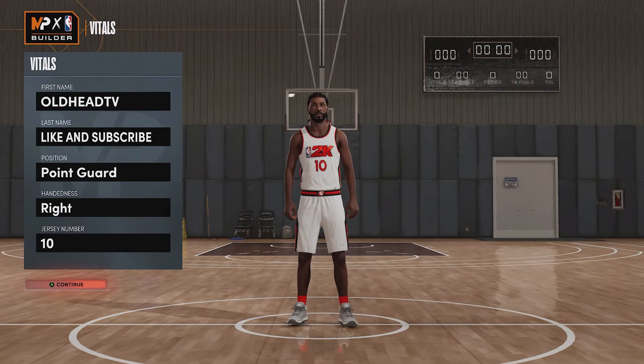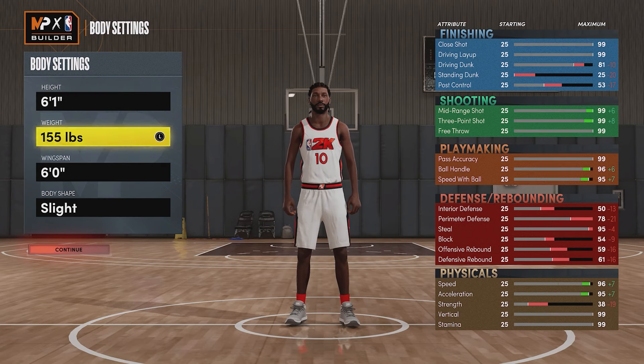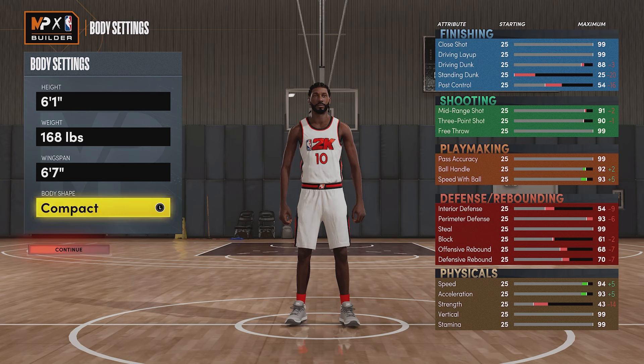For the rebirth you're gonna put yes. Your vitals you're gonna leave those the same. Now your body settings - your height you're gonna go to six foot one. Your wingspan you're gonna go to six foot seven. Now pay attention carefully - on your weight you're gonna go to 168 and then stop, and then your body shape you're gonna change it to compact.